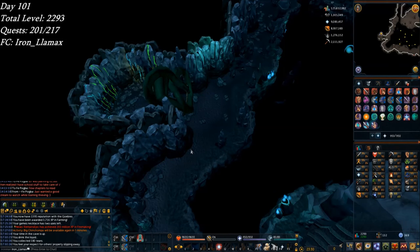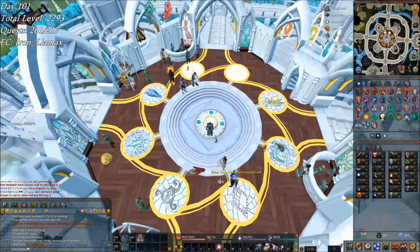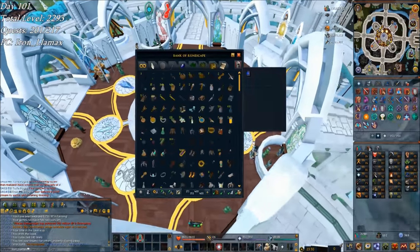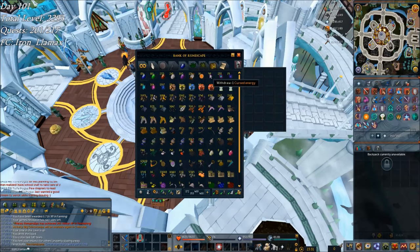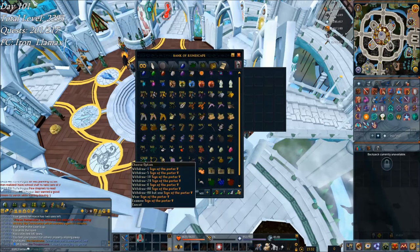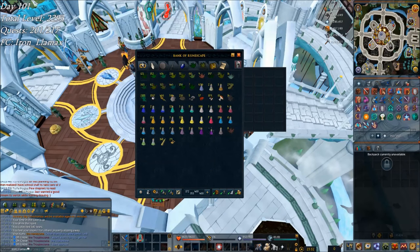I've been varying up my divine locations each day, because I got tired of being kicked for hopping too many times and having to wait five minutes when trying to find divine shark bubbles. What I've been collecting is some extra energies — using them for divine charges as well as getting signs of the porter. I've also been collecting a lot of clean herbs, building up a tab for some herblore XP and prepping to make extremes and overloads before too long.